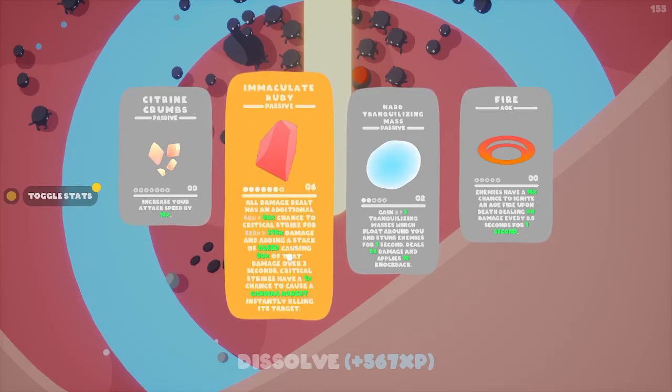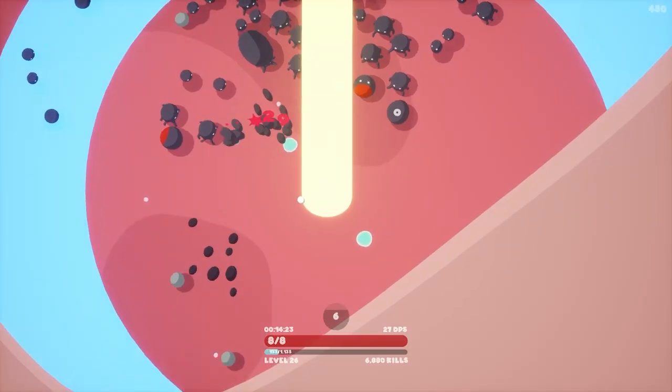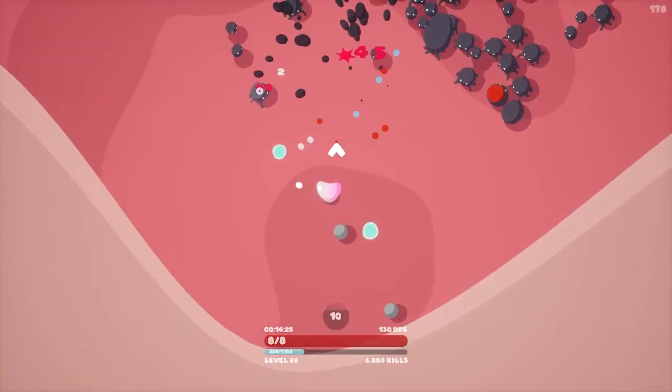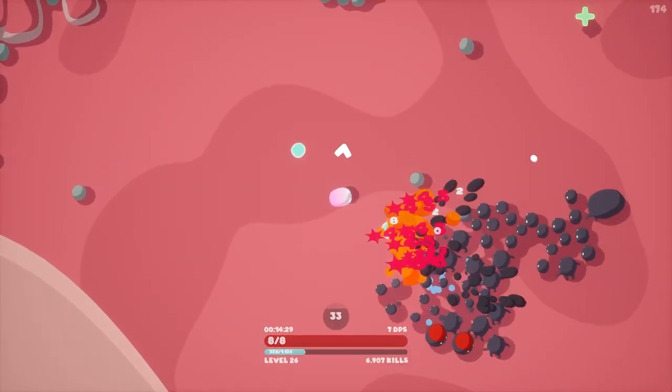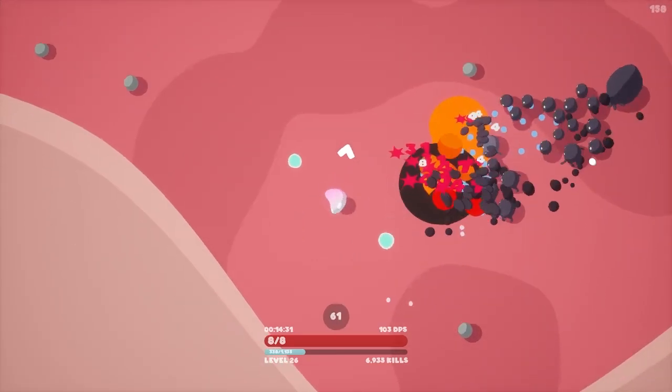We can get the final upgrade of the Ruby — that's an extra 10% crit chance, 50% crit damage, and critical strikes have a certain percent chance to cause a cardiac arrest, instantly killing the target. I have never seen that before! So now we have a chance to instantly kill anything — I like that a lot.